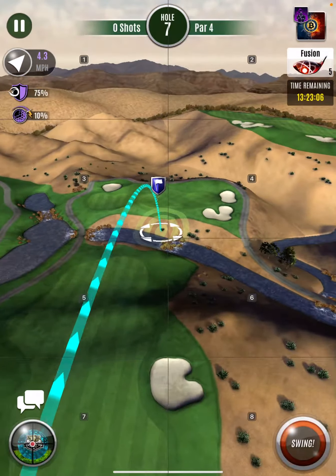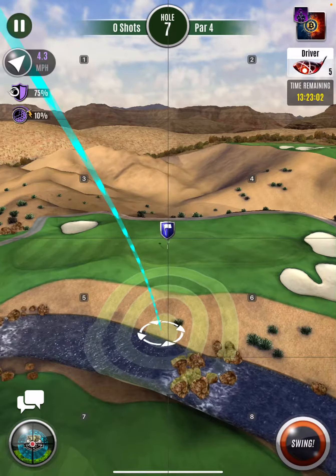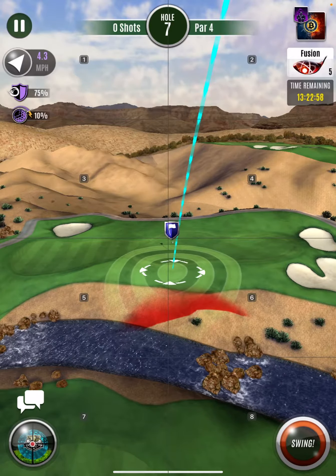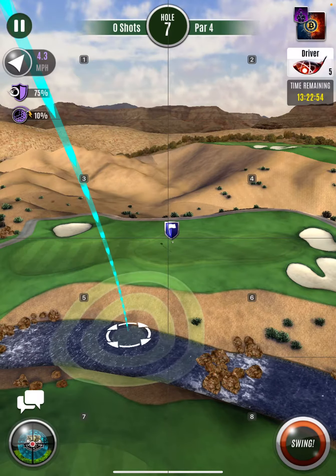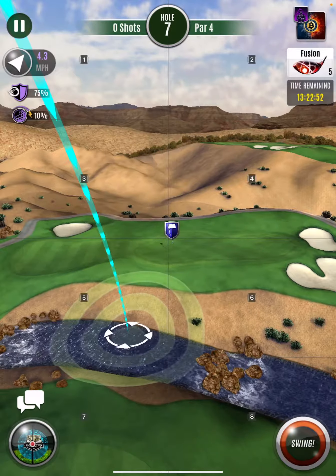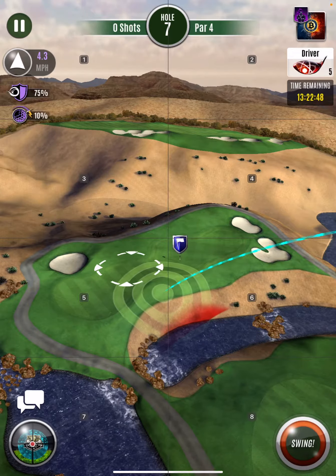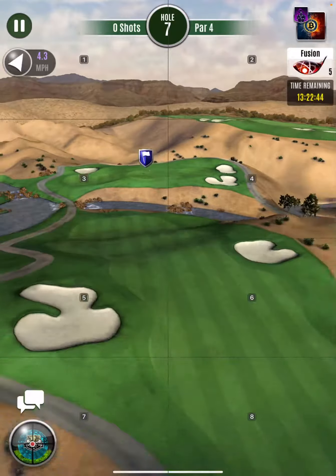Hole number seven — what we need on this one is max topspin, and just get somewhere near. I want to be landing on the rough right there. So I'm going to play with maximum curl to the right.